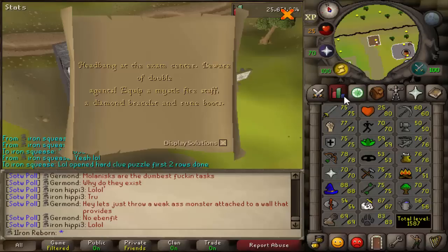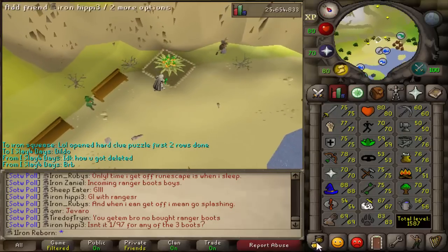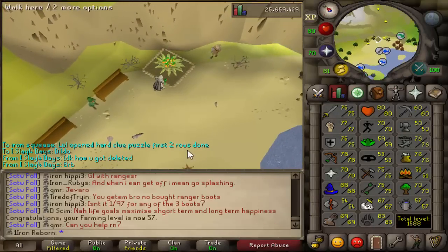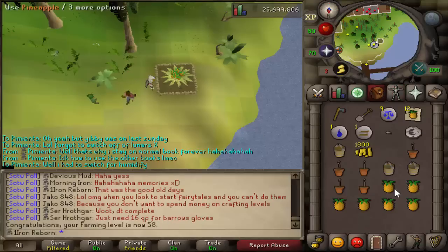Brother Omega — the first clue in a while we were unable to do, unfortunately. Only a third step in. Starting farm runs again — level 57 Farming coming in! Now we can actually do papayas, which is awesome for when we do more Zulrah since we get a load of papayas from them. We get 58 Farming with this farm run.